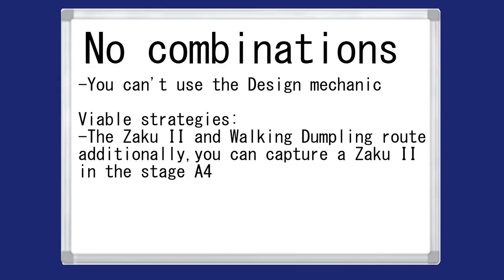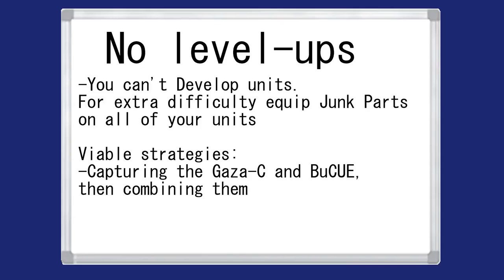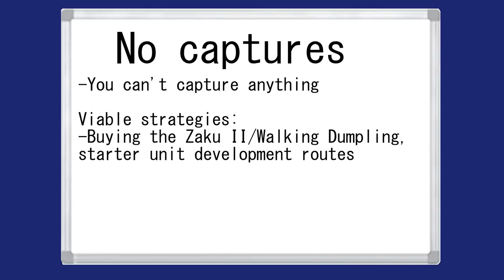The No Combinations modifier makes progress a little slower. You can either buy any of the two aforementioned starting units and go from there, or capture the Zaku 2s in Stage A4. Another modifier that can prevent runs from being too fast is the restriction on certain beginner mobile suit picks that would help you get the Bound Dock — Zeta, Victory, Double Zeta, Impulse, all that stuff. Runs with No Level Ups can be done by capturing the Gaza C in A1 and Baku in B2. The No Purchases modifier doesn't restrict you too much given that you can still capture units and get the Bound Dock through the usual ways.